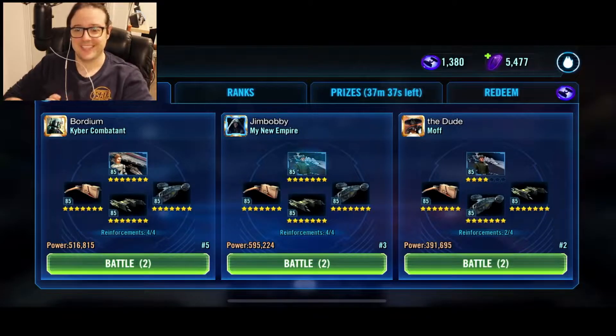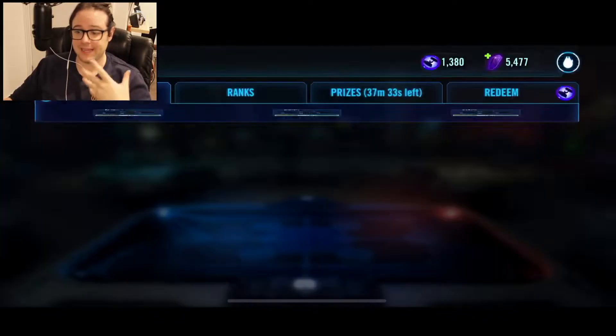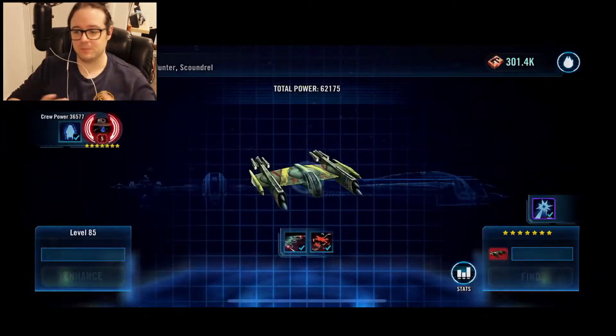G'day mates, how you doing? Today I'm going to show you how to teabag Piet and his 7-star Executor. He's a silly little Executor with just a 7-star Negotiator. Just walking you through the fleet here and as you can see it's balls to the walls.